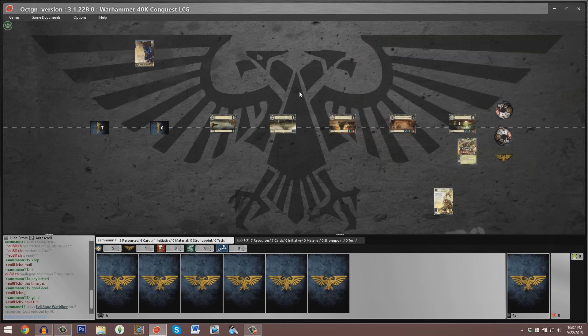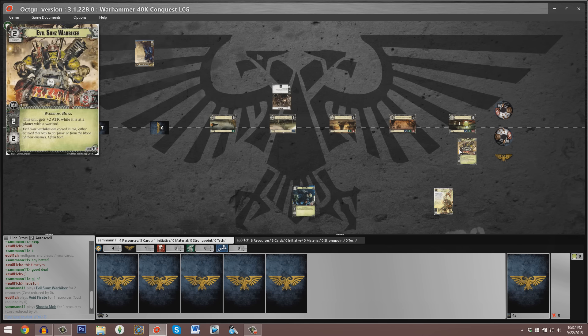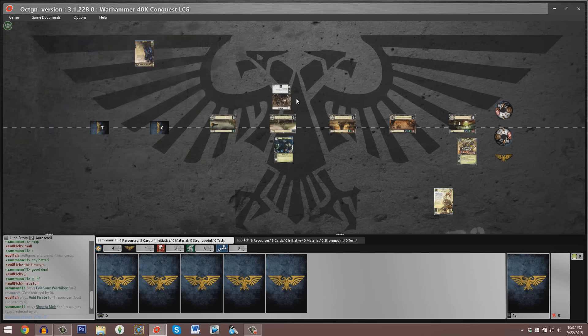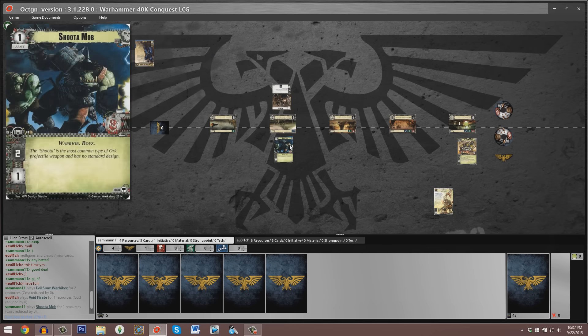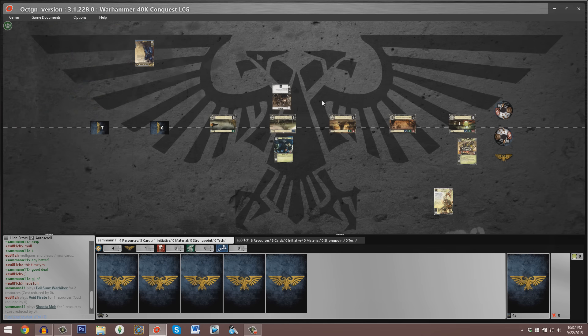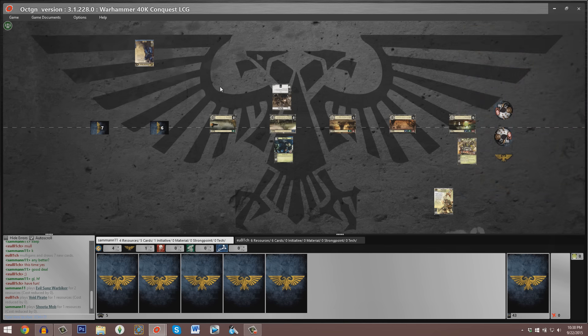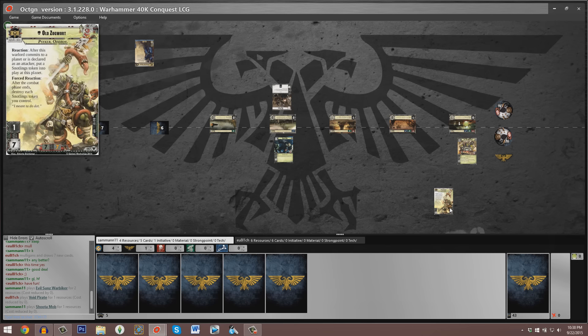Sam has the initiative token. His initial play is a two-cost Evil Sons Warbiker deployed to the first planet — as soon as it is at the same planet as an enemy warlord, it gains an attack bonus of two. We see Eugenio put out a Void Pirate to the fourth planet, opposite Sam's Shoot-a-Mob, a one-command-icon orc unit currently depriving Eugenio of that Void Pirate card bonus. Sam still has four resources and five cards relative to Eugenio's six resources, six cards.